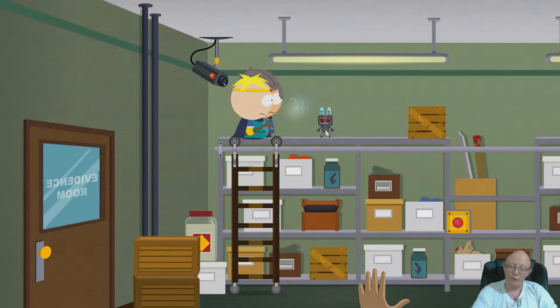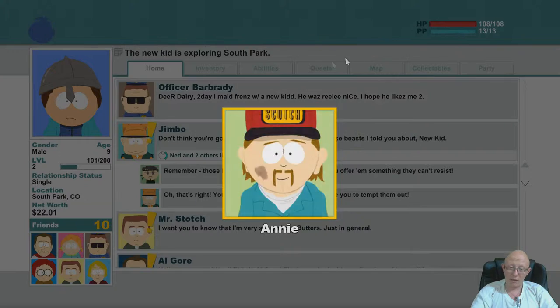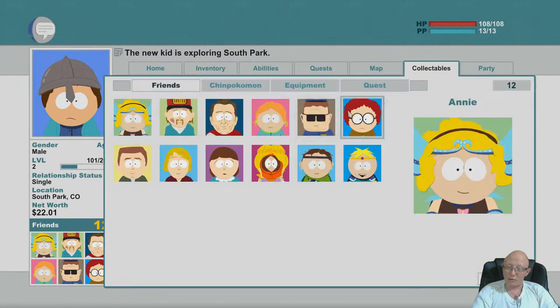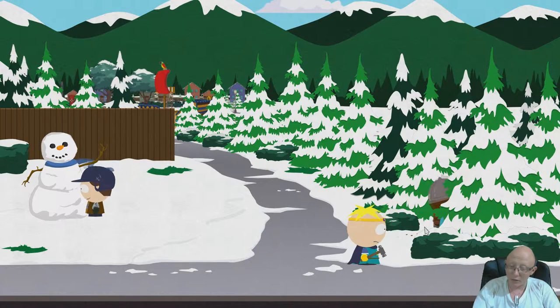Welcome back - we found another Chimpokemon. It's in the police station on the 2nd floor in the evidence locker. This is number 4, the 4th Chimpokemon - right here.